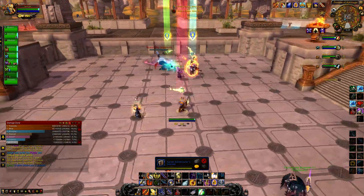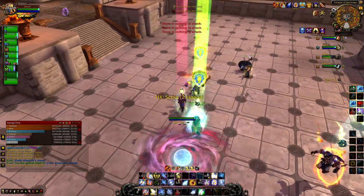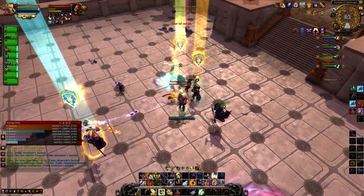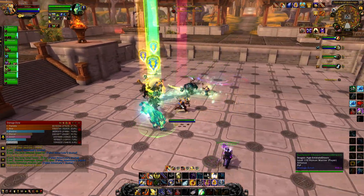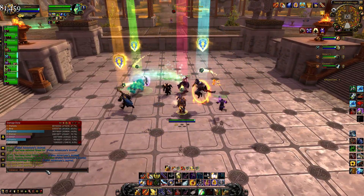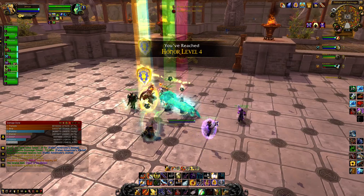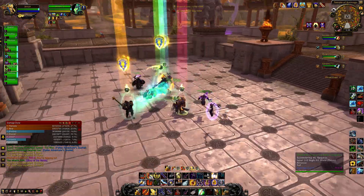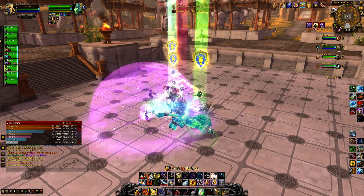Pick away at the Horde. Basically any stragglers that want to make an appearance — just pick them apart totally. It looks like they're basically tapping out at this point. That works. That's easy, easy honor, isn't it? We'll take this.